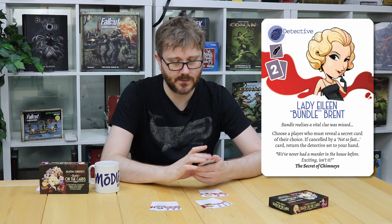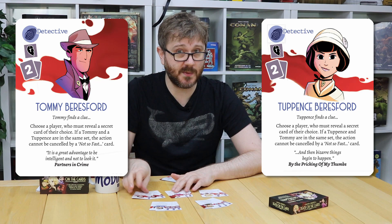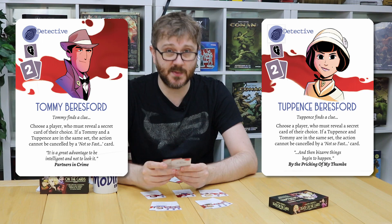Next up we have Lady Eileen Bundle Brent. She requires two cards to be played in a set and reveals a secret. But if the Bundle Brent set is cancelled by a not-so-fast card, you get to return those cards back into your hand. So that's quite strong too.